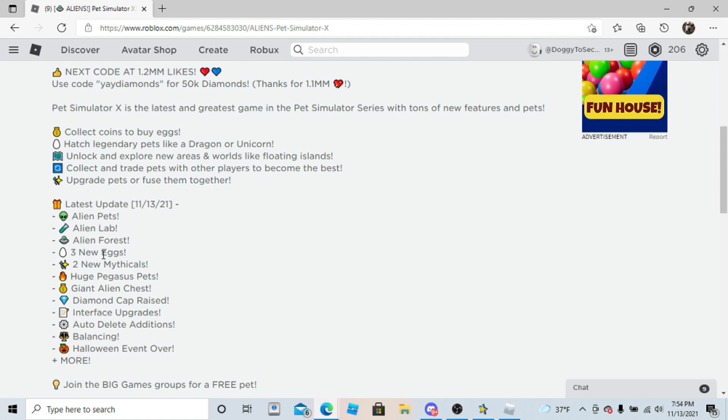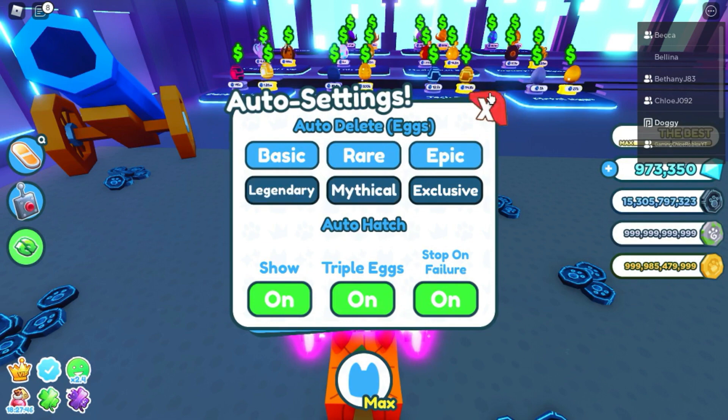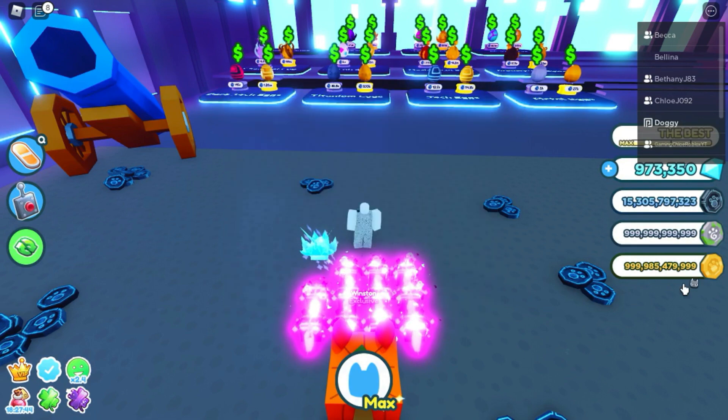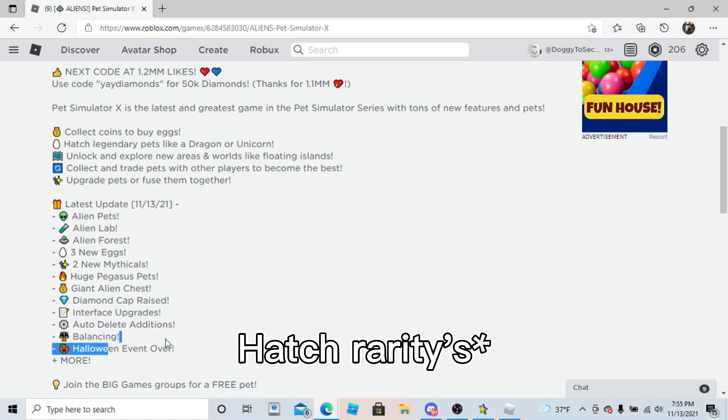3 new mythical pets, 3 new eggs, 2 new mythicals, huge Pegasus pets, giant alien chest, diamond cap raised — now max diamonds is more than 1 billion. Interface upgrades, auto delete additions — you can now auto delete legendary, mythical, and exclusive pets. Then there's some more balancing, like the hatch rates I'm pretty sure. And the Halloween event is gone, and more.